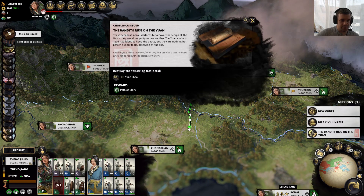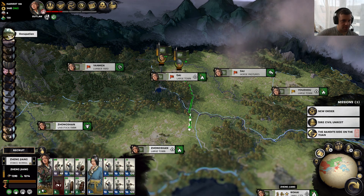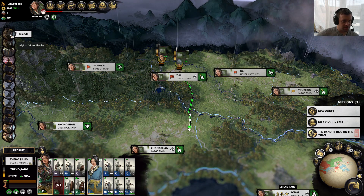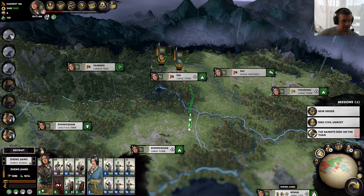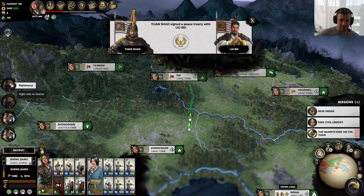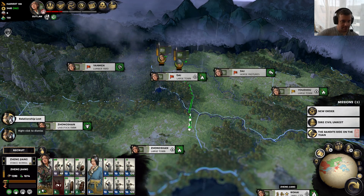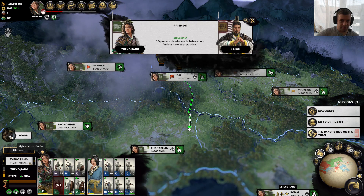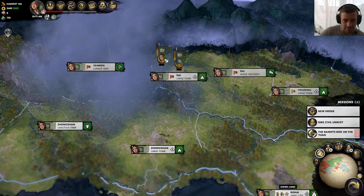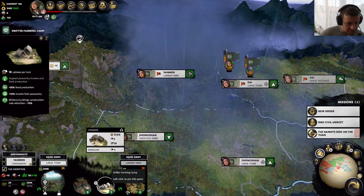Faction destroyed — we're supposed to take out Yuan Shao. By the way, we also have extra growth and income and public order, which is awesome because we took out Zhang Yan — captured the capital, secured the commandery. Our spy got promoted to a general — all that just happened. Liu Bei and Yuan Shao just signed a peace treaty. And we became friends then actually lost that friendship at the same time, weirdly, with Liu Bei, our boy.